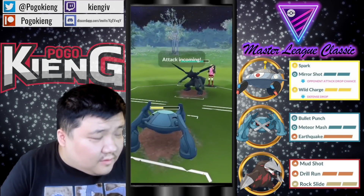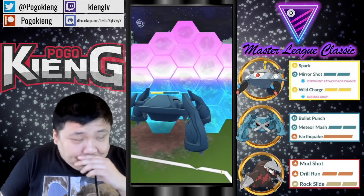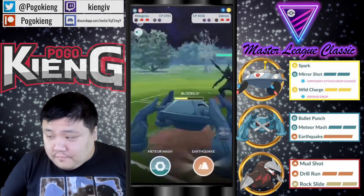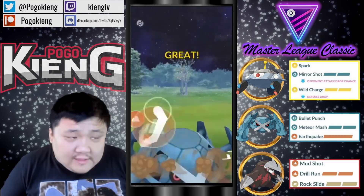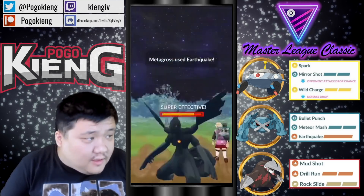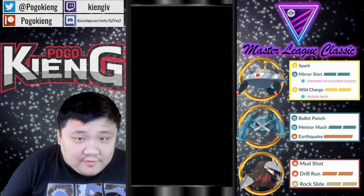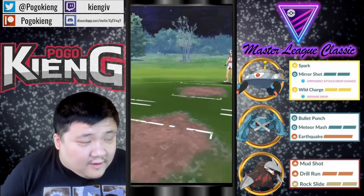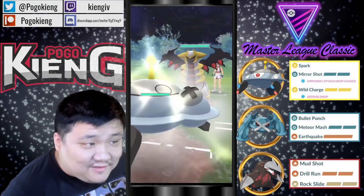Should be able to outpace the Zekrom — oh, it actually doesn't. Interesting, going to have to shield this. Going to throw the EQ. Again similar to Dialga, should barely not KO. Going to be met by this Mewtwo, and going to be able to throw the Bullet Punch out and take it out.